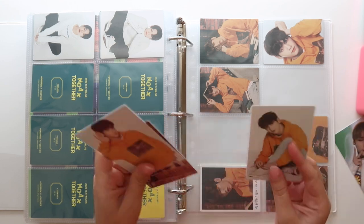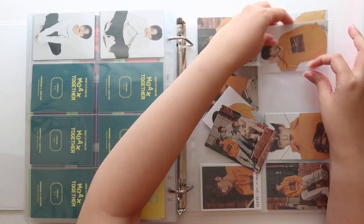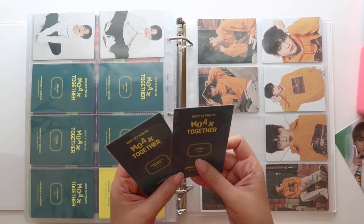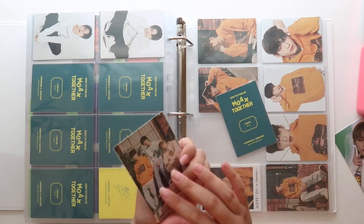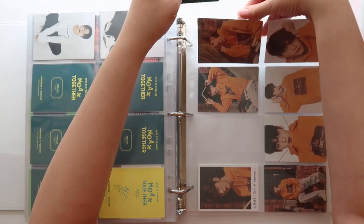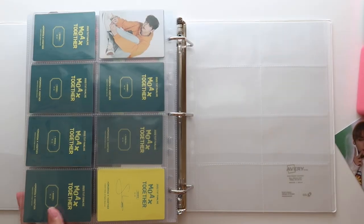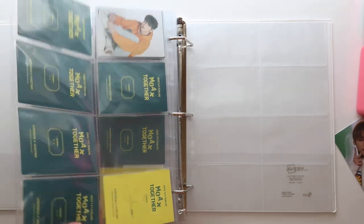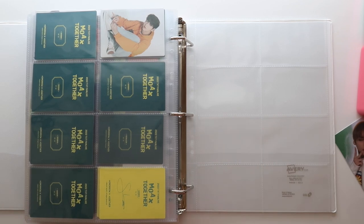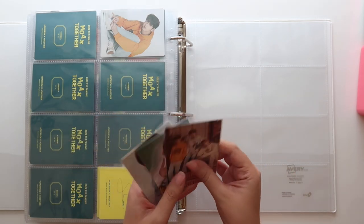We have nine — this is number nine, number seven. So I'm missing number two. And then we have number one. Oh wait, this is a unit card. And then we have number nine. So I'll put that one here at the top. I'm basically just missing number two and ten. But again, I'm not in a huge rush to complete. Now let's do the individual special cards because I kind of forgot about those.